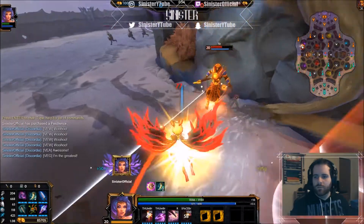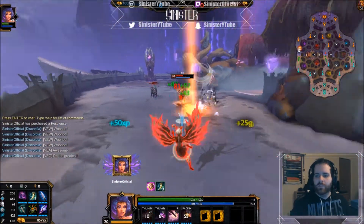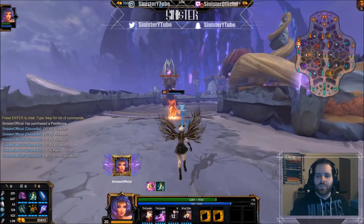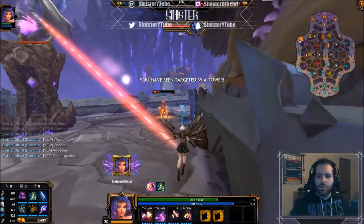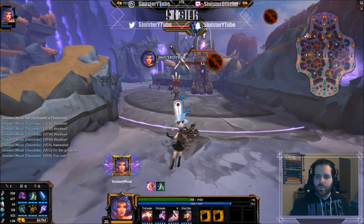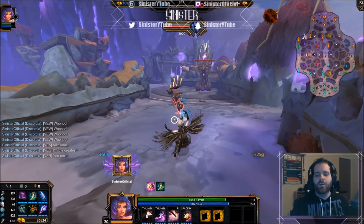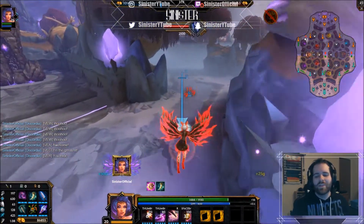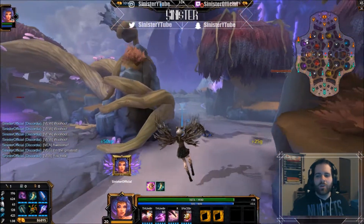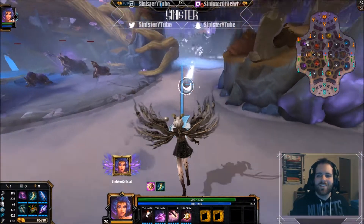That didn't even do anything — disappointing. Oh well, now I can kill him. We're not going to be able to because he's so fast — I think I can catch him right here. Yeah, sweet. Let's go ahead and clear the minions and see what the wave clear looks like. I forgot — you can tell I don't play Discordia — it depends on where you put the arrow, how far her ability actually goes.